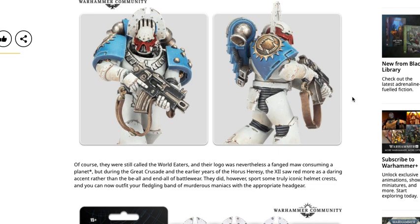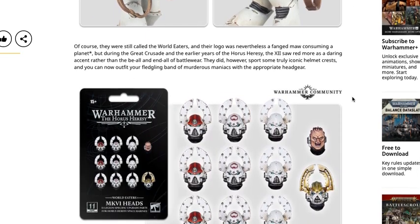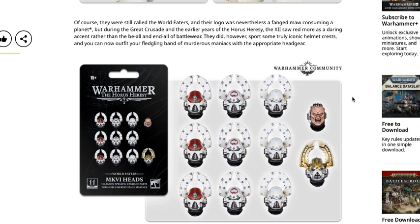I like the old blue and white paint jobs but I'm not sure about that helmet. Of course they were still called the World Eaters and their logo was a fanged maw consuming a planet, but during the Great Crusade and earlier years of the Horus Heresy — and it was the 12th Legion, not the 7th, which is why I was confused — red was more of a daring accent than the be-all end-all of battle wear. They did sport some truly iconic helmet crests, and you can now outfit your fledgling band of murderous maniacs with the appropriate headgear.